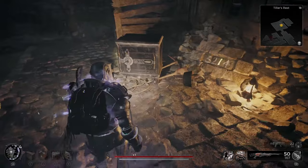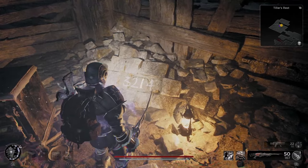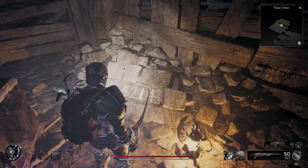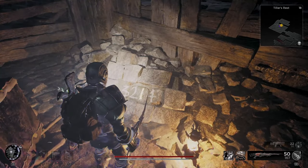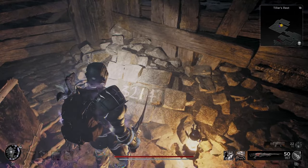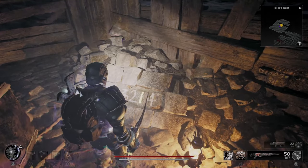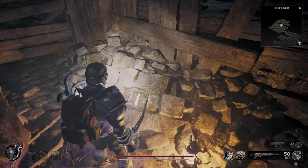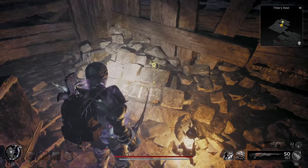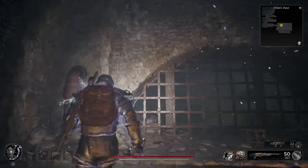When you go in there, this is the safe. The first set of numbers is right here. The way you distinguish where to place each number on the safe is where that number is located. There are three numbers — the first number we find is one, and it's in the third column, so that's where you put it. It's glowing — if you turn the flashlight on, you can see it glowing. That's how you know that's the number.